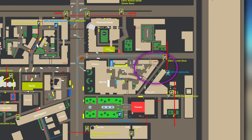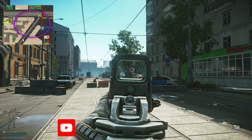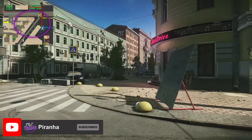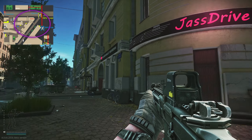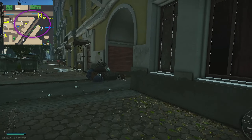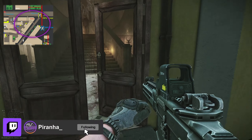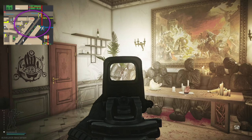Here we are on the Streets, right next to the sewer extract. Just down there is the Pinewood Hotel. Come down to this location and look for the building called Just Drive, then go to the left. You don't want to go down the alleyway — you're looking for a big door just like so.